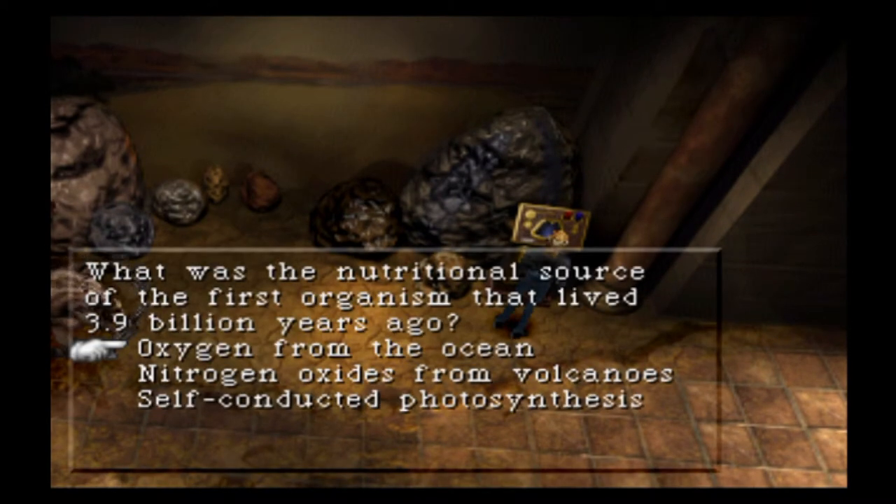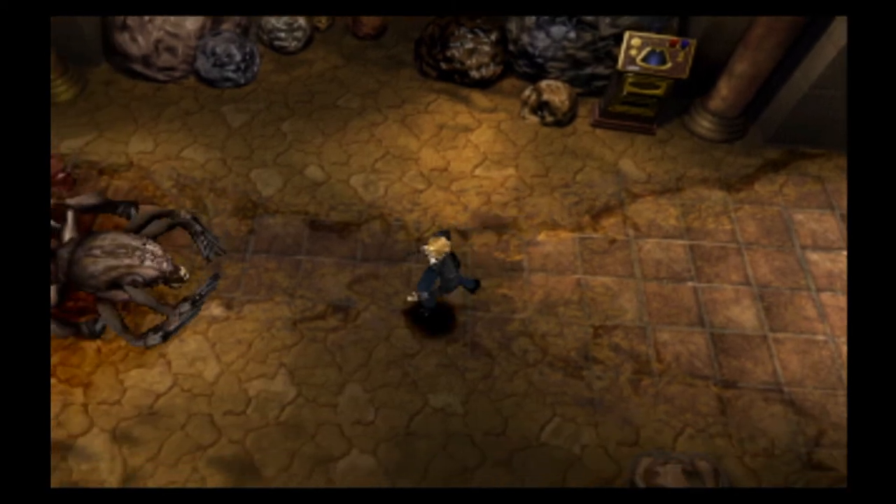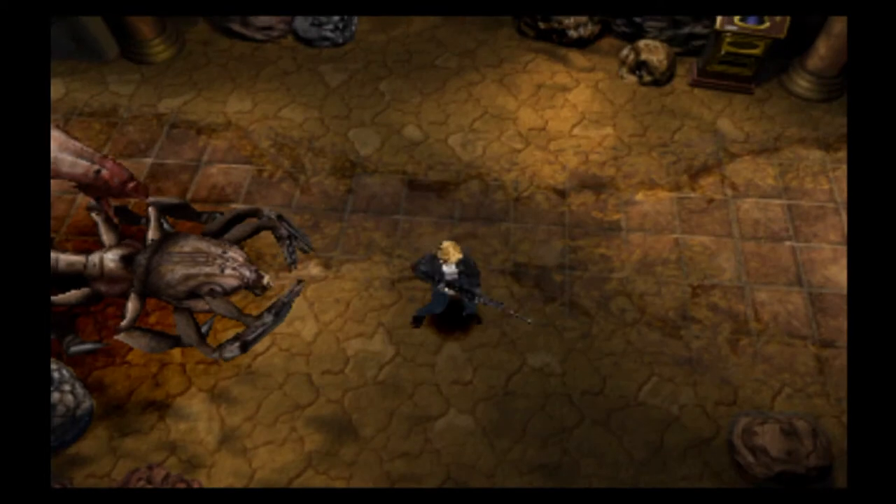One panel asks: what was the nutritional source of the first organism that lived 3.9 billion years ago? It's not exactly intuitive but the answer is nitrous oxide. If you know a bit about microbiology you might be able to figure these out, otherwise just follow what I'm doing and try again if you get it wrong.